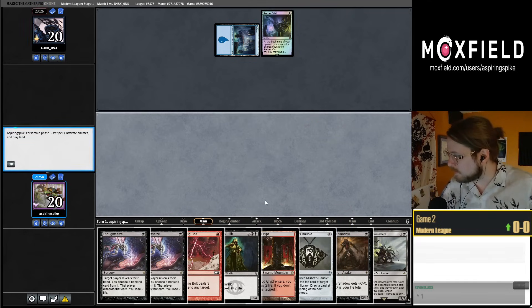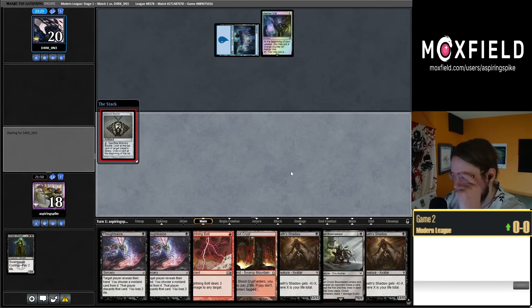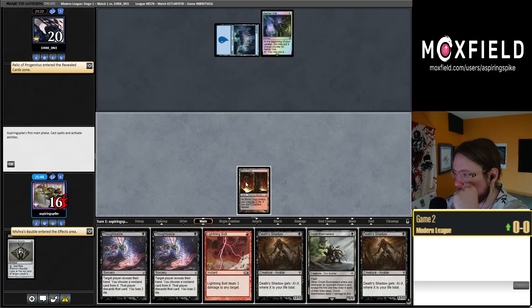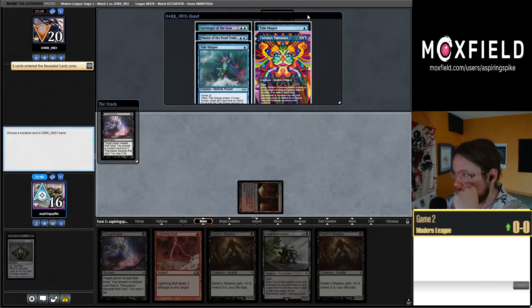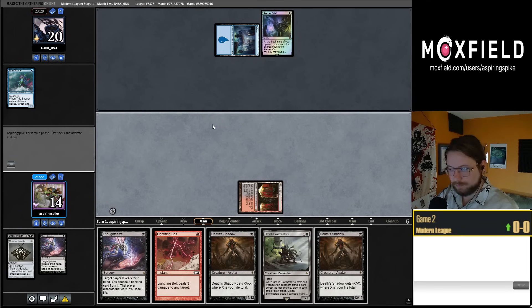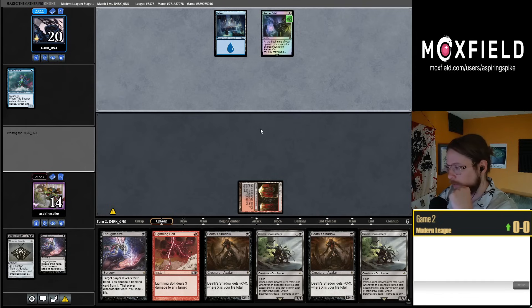Let's cycle the Wraith first. If I had drawn a fetch land I would maybe want to Brazen Borrower myself instead of them. Their top card is a Relic, Progenitus — pretty good against us. They have two Tide Shapers, which is really bad. I was hoping they'd only have one and I could take it. What they don't have is land number two — their whole hand sucks so I'm going to take the Tide Shaper. They're drawing Relic and not finding land number two. I kind of wish I could take the Relic, I also wish I had drawn land number two by now but we have another chance.